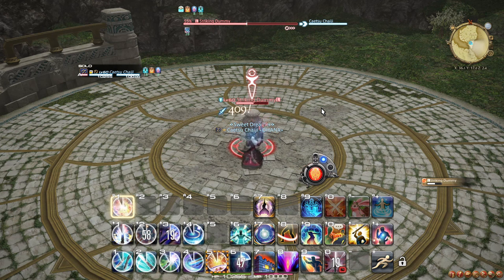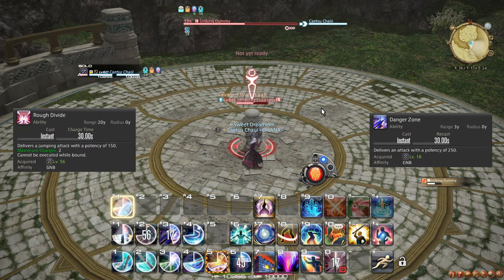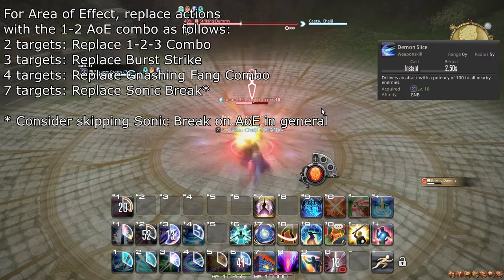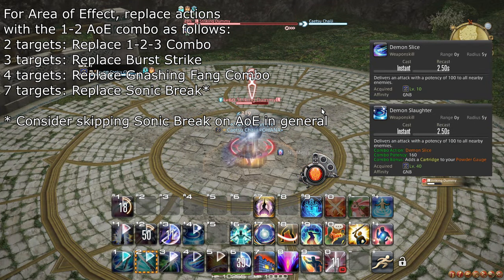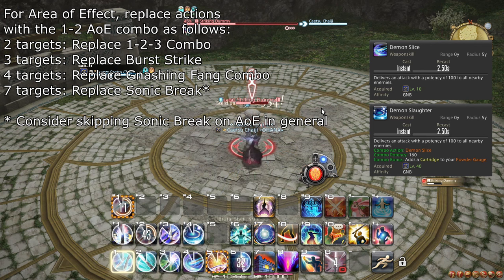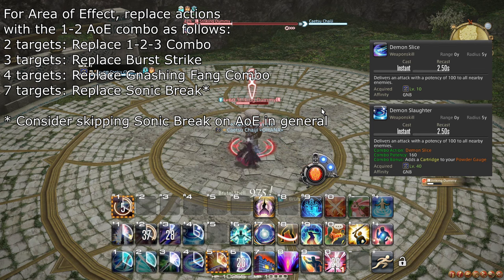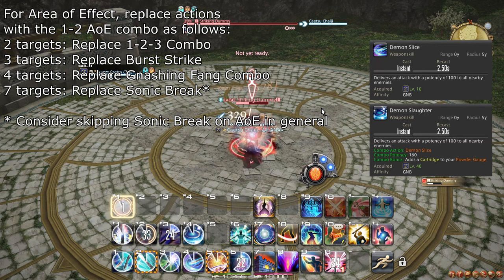While doing this, make sure to use Danger Zone and Rough Divide in between weapon skills for the extra free damage. For AoE adjustments: use Demon Slice and Demon Slaughter in place of the 1-2-3 combo on 2 or more targets; replace Burst Strike on 3 or more targets; replace the Gnashing Fang combo on 4 or more targets. Consider also replacing Sonic Break with the AoE combo on 4 or more targets, although if you have a target that will survive the entire DOT, Sonic Break is worth using on up to 6 targets.